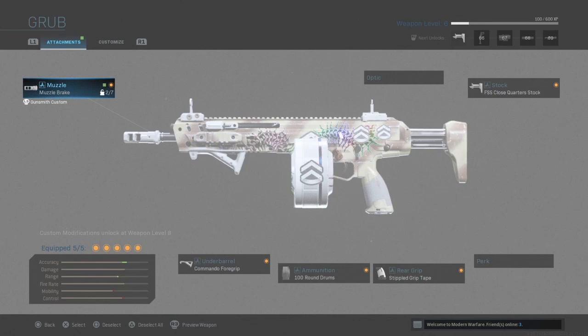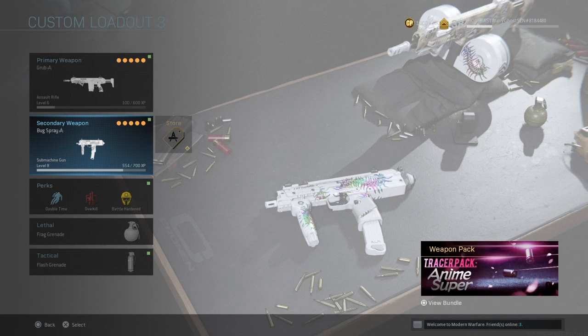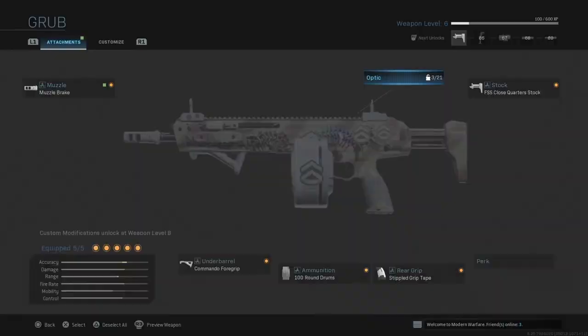The next weapon it comes with is the Bug Spray. You can't really customize it, but I'll tell you this gun is very good at close range. It comes with its own laser which helps you aim, and it's just a really good close-up weapon — it shreds.